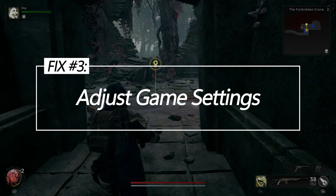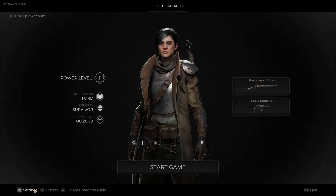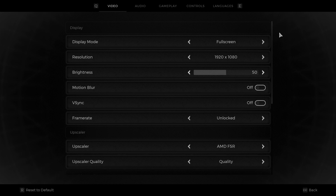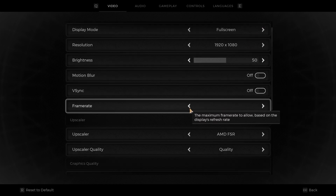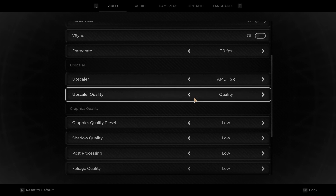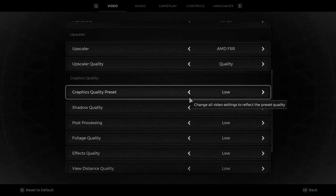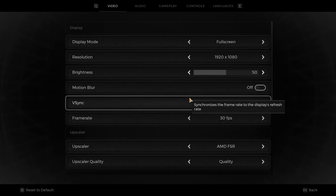Fix 3: Adjust Game Settings. If enabling higher-end graphics options overloads your PC's capabilities, systematically lowering demanding settings like display resolution, texture detail quality, shadow rendering, anti-aliasing, and post-processing effects will lighten the strain on your hardware and DirectX by reducing graphical workload, memory usage, and rendering overhead to prevent bottlenecks.